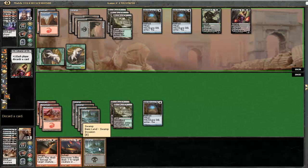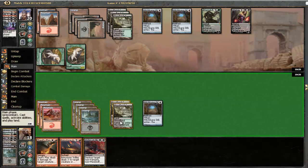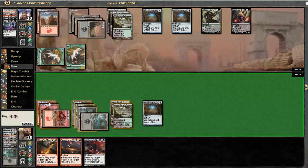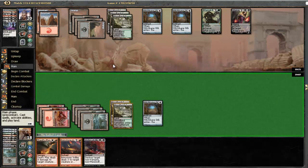Let's discard the Swamp. Victim of Night - interesting. I guess that's what we are going to discard, but let's Sever the Bloodline here first. Now I think I would rather have a Victim of Night than a Brimstone Volley. So if he activates his Liliana, I'm gonna discard a Brimstone Volley, since Victim of Night can actually deal with his Demon. Let's hope he doesn't have some sort of artifact removal here main deck.